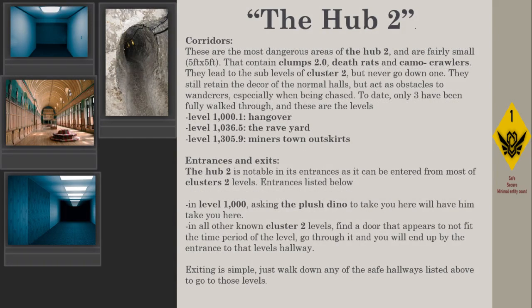Corridors are the most dangerous areas of the Hub 2, and are fairly small — 5 feet by 5 feet. They contain Clumps 2.0, death rats, and camo crawlers. They lead to the sub-levels of Cluster 2, but never go down one. They still retain the decor of the normal halls, but act as obstacles to wanderers, especially when being chased.